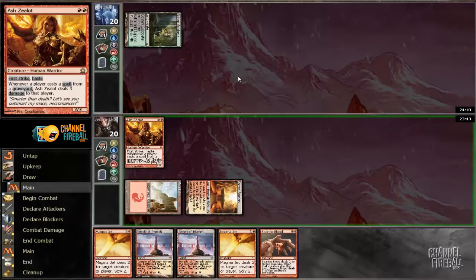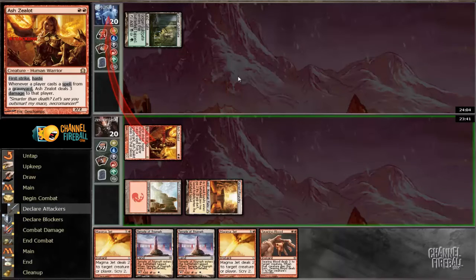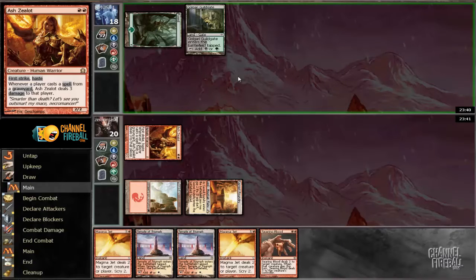The other thing to understand is that sometimes when you have a scry-heavy hand like this, you actually want to hold land drops if you've Magma Jetted and you already know what the top card of your deck is, because you'd just be wasting the scry. And if you don't need to play the land to curve out next turn, there's actually an advantage in holding the scry so you get a fresh look later. Getting the most out of every card is a really big part of playing this deck optimally.